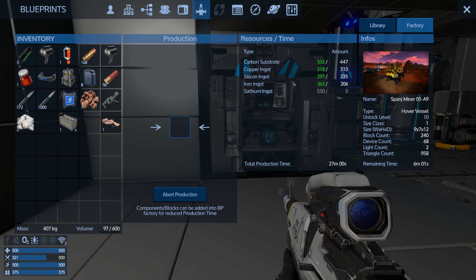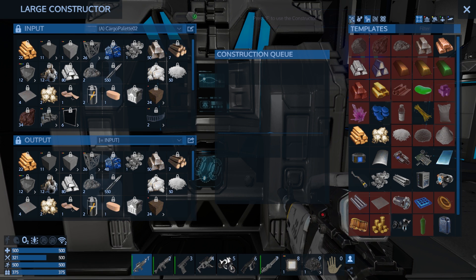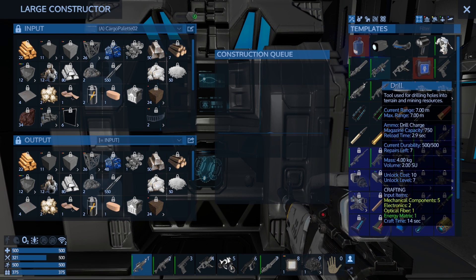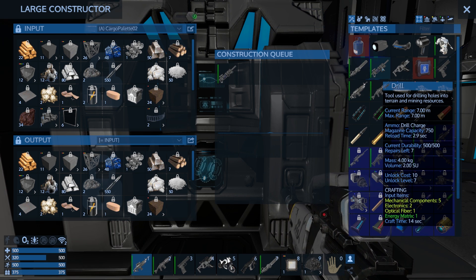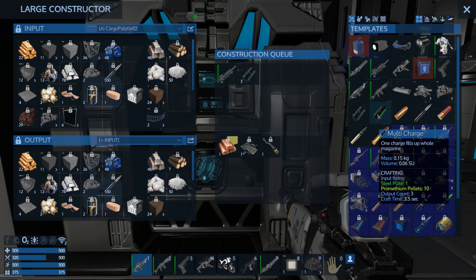The Spange Miner is on its way — we have about 6 minutes left. While I'm waiting, I don't know why I waited for this, but I've been level 7 for a while. I'm gonna go ahead and make the real drill, and then make some drill charges for it.